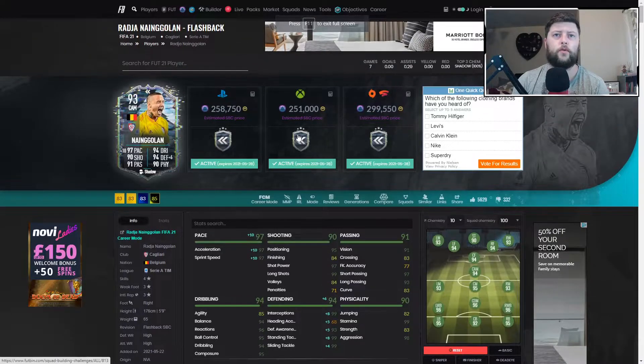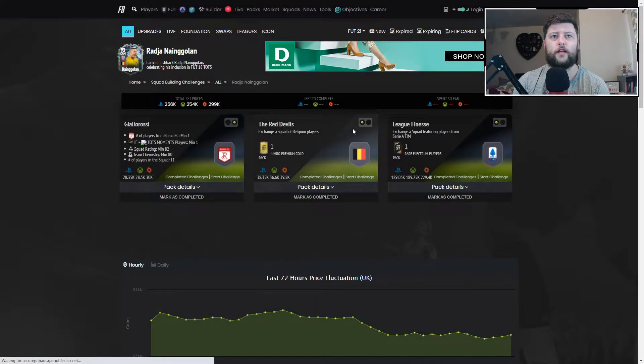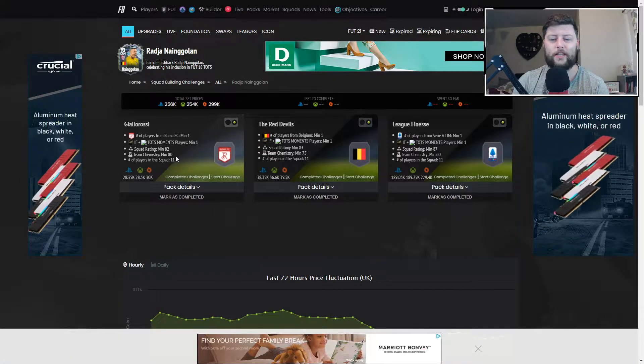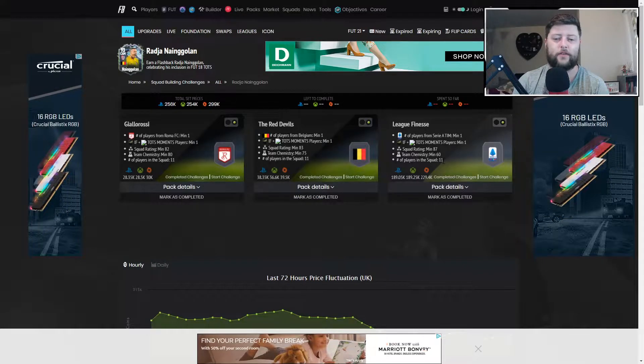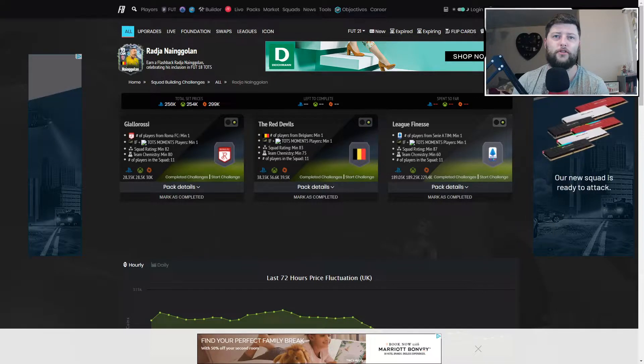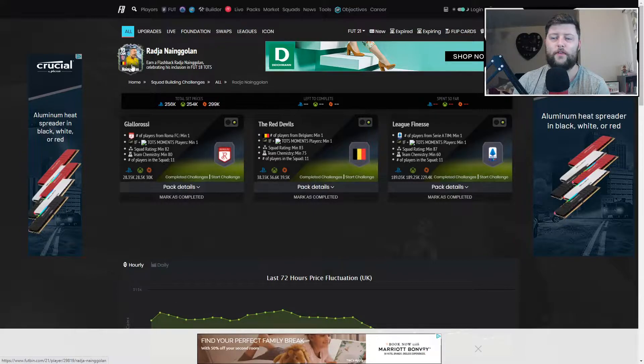So going into the overall for Nyan Golan — he is 250k pretty much across the board, and you just need to finish three SBCs for him which are quite easy. You've got an 82 which should be absolutely nothing, an 83, and an 87. The 87 is taking up a lot of the value; the 83 and 82 should be easy. All of them do require an inform though, so if you are doing picks make sure you're picking the lower-rated in-forms just to get this one done.